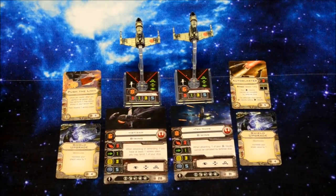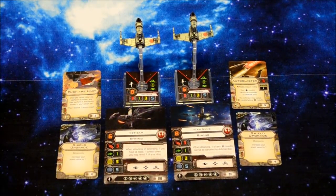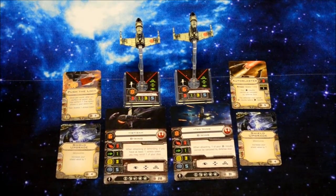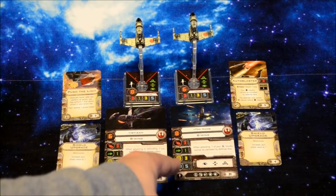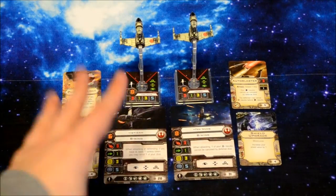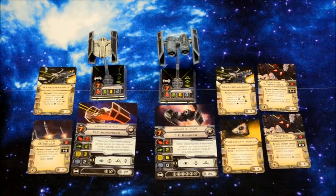As far as my current setup is concerned, I have two B-Wings. One is piloted by Ibtisam — I'm not even going to try that name — with Push the Limit and Shield Upgrade. The other is Ted Numb, also with auto blaster and shield upgrade.